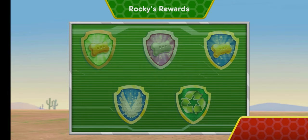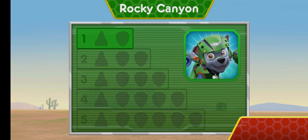Nice flying! You earned a new reward! You earned the 50 pup treats badge! You earned the 100 pup treats badge! You earned a new badge! We collected the speed boost! You found the cone! You've unlocked the next level!